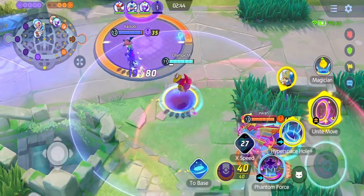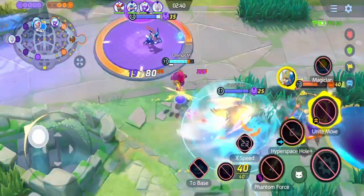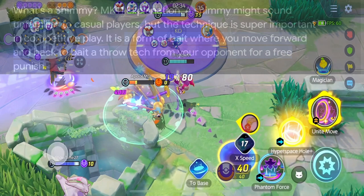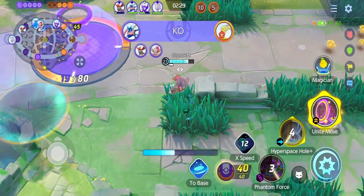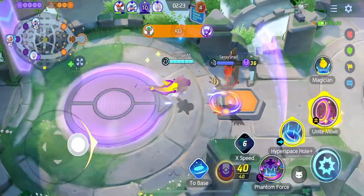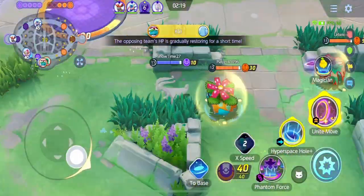When going against Zacian, I try to bait out the Double Sacred Sword move. Walking straight at them makes it easy — they'll just use the move. Instead, shimmy or dash away causing them to miss; they'll be vulnerable for five seconds. My lack of character knowledge showed here — my portal was up and I didn't think to quickly teleport us to bot Regieleki. This all comes with learning the character.